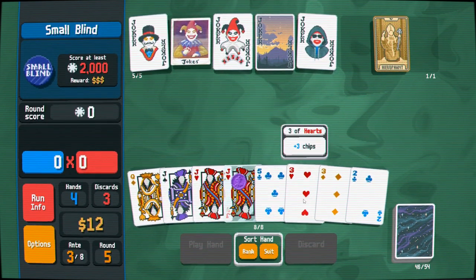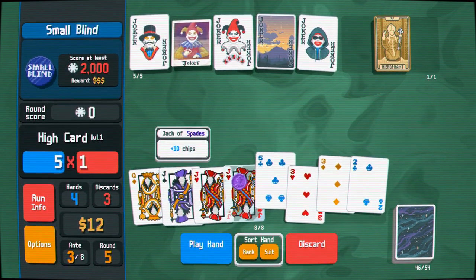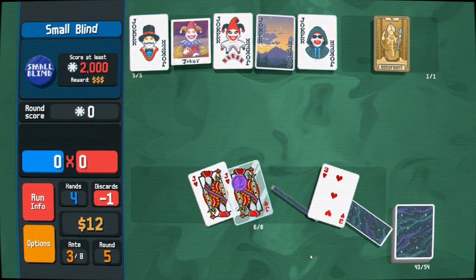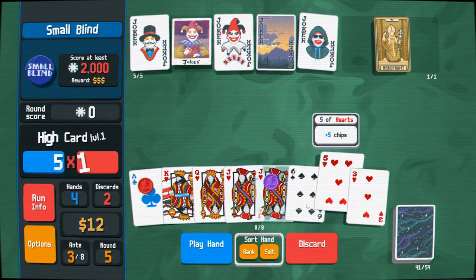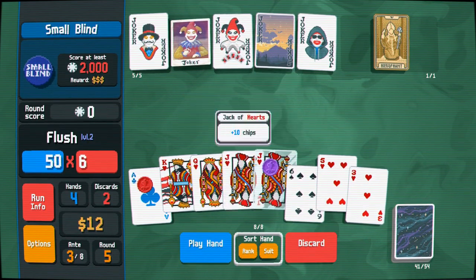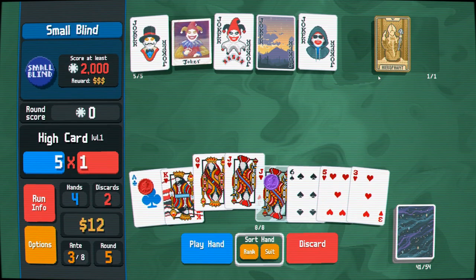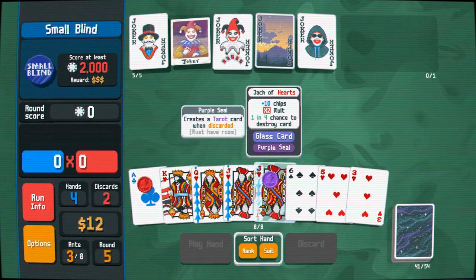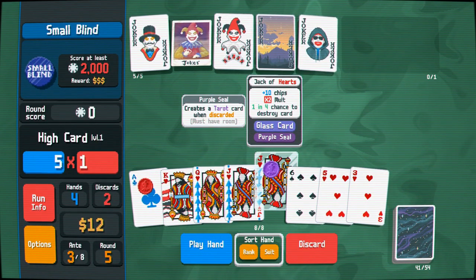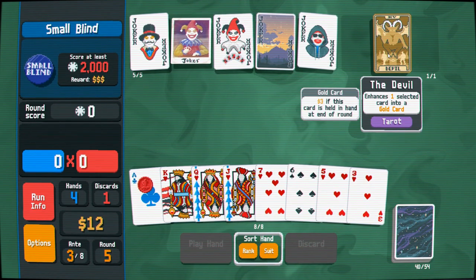We want to go for flushes and we want ones that have face cards in them. Oh wow — Doctor! Let's go ahead and do this. I feel confident enough to discard this for the tarot. A gold card in hand, you don't say!